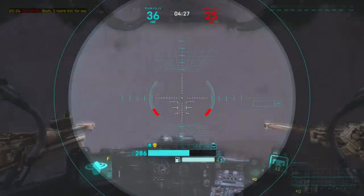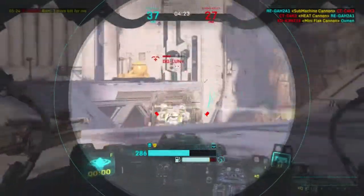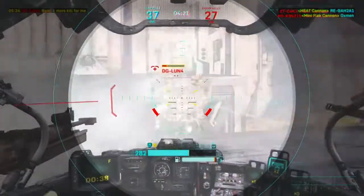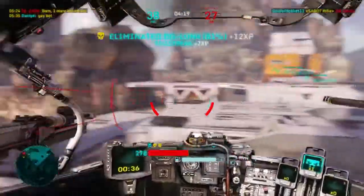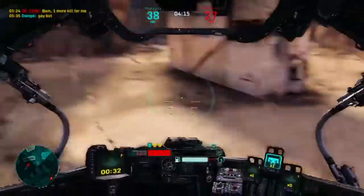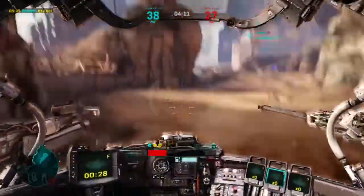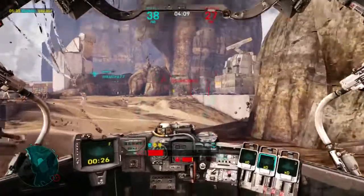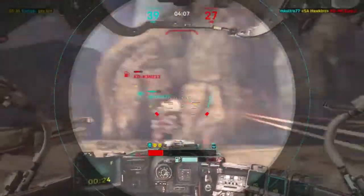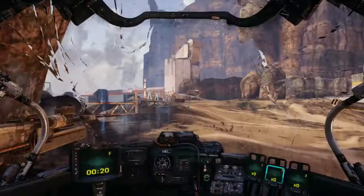Also, learning how to aim while flying is actually a good idea, for when you need to - but don't try to fly too much. Like I said, don't try to fly to gain a height advantage over your enemy. If anything, just use the flight to remove an enemy's height advantage when you need to, but just don't try to fly too much in the Sharpshooter. Alright, we're going to move on to the alternate weapon.